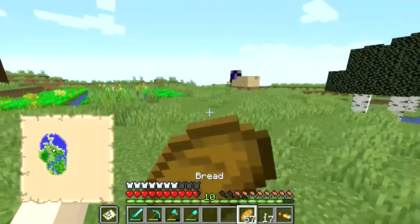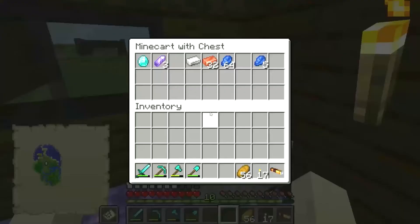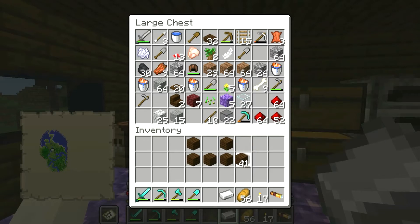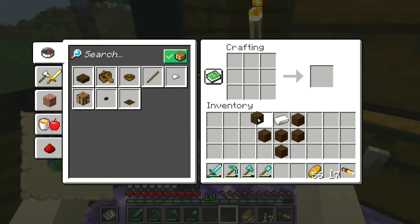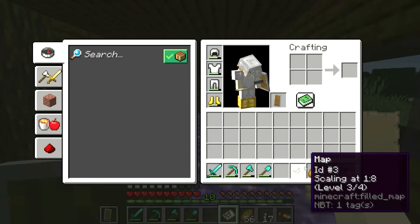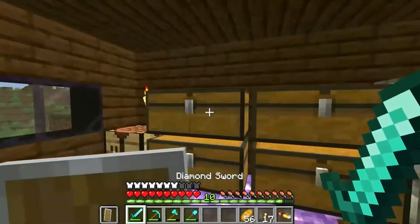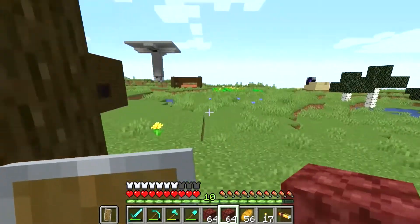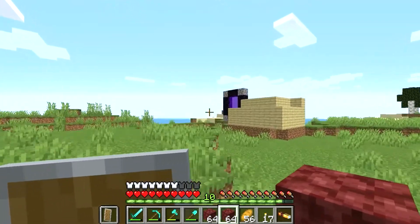I'm gonna head to the nether. Apparently the me that was playing this series did not know how useful shields are because I remember struggling in the nether, but if I would have just made a shield all my problems would have been solved. I'm not worried about the map - I use coordinates to get around. We might want to bring a few blocks because we're looking for glowstone and might have to build up. Alright, we're gonna go find some glowstone.